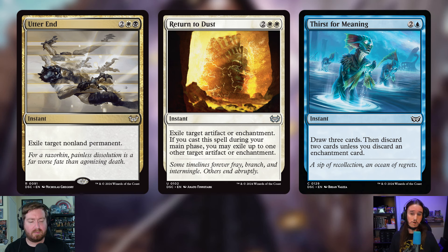Third, Thirst for Meaning is being cut — two and a blue instant: draw three cards, then discard two unless you discard an enchantment card. That could be cool with the backup commander's escape cost, but as a one-time effect it doesn't compare to the repeated card draw that was added. As a deck that cares deeply about enchantments, having a card that incentivizes discarding enchantments doesn't feel right here.